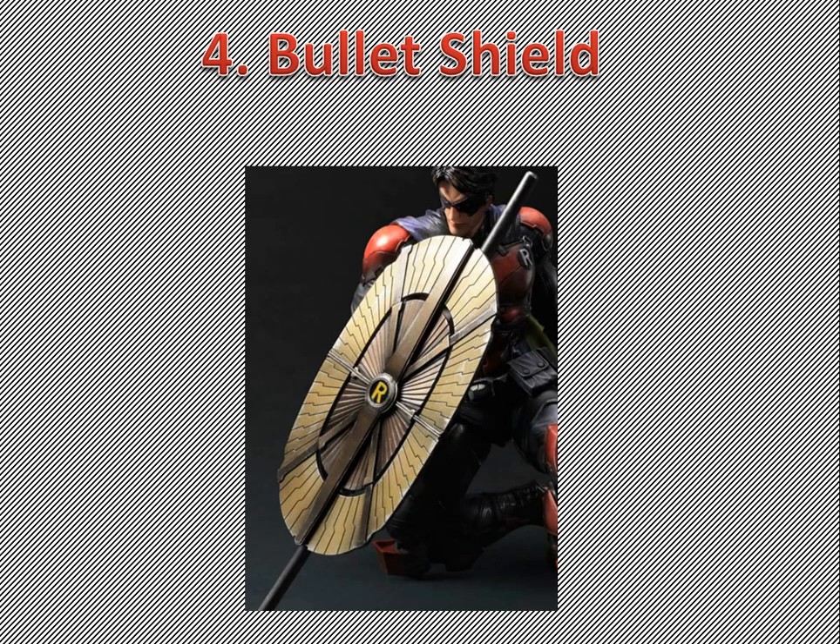Number 4: the Bullet Shield, which Robin has in Arkham City. Supposedly there are pictures of it from Arkham Origins, but I don't know how, because Robin wasn't in Arkham Origins. Anyway, you just put it up and it deflects bullets, but it only lasts so long.